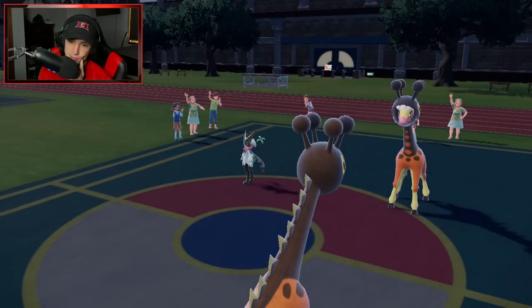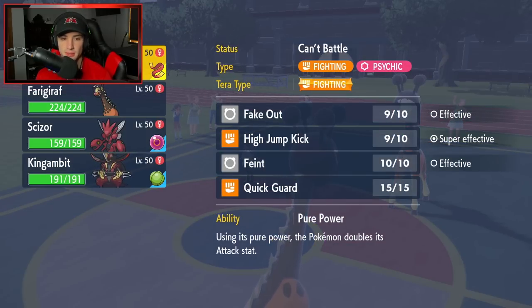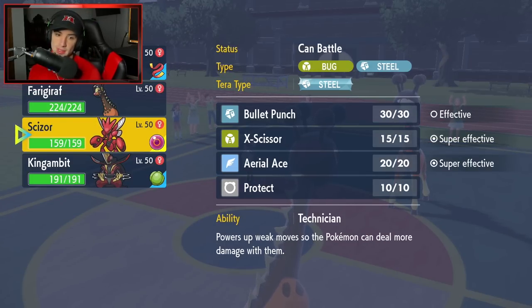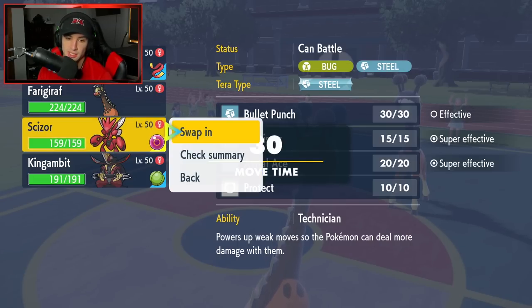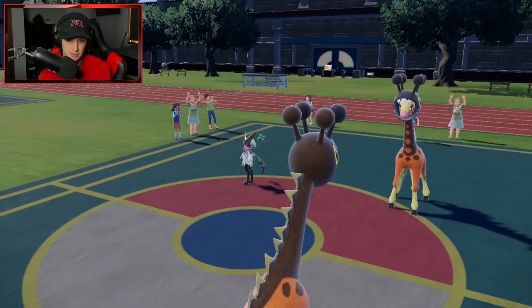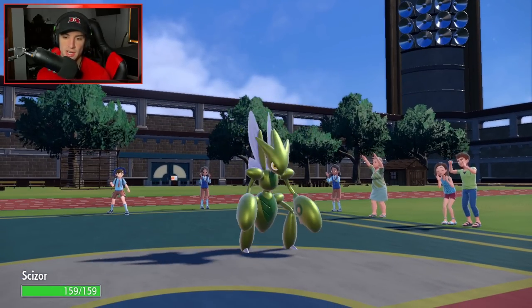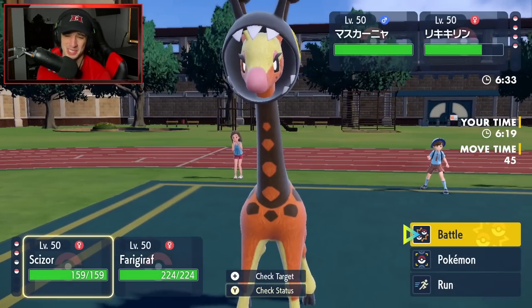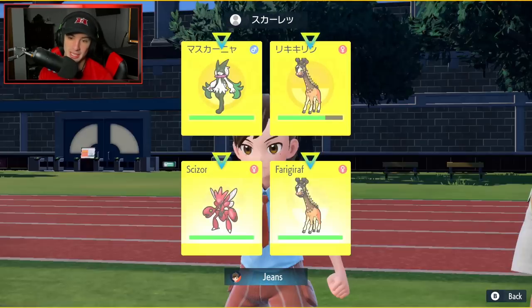Trick Room's coming out here, and they're going to counter up the Trick Room. I could go into Scizor here — Scizor's not bad. I'm thinking it goes into a straight X-Scissor. I'll pop Trick Room again and go into an X-Scissor into Meowscarada. Shiny Scizor looks so good in this game.